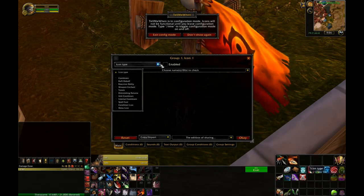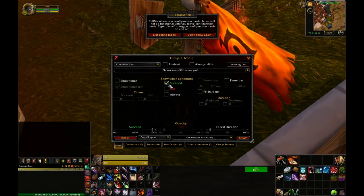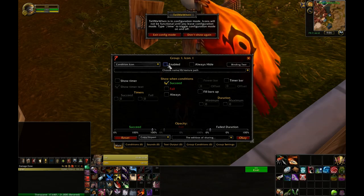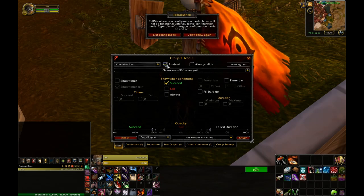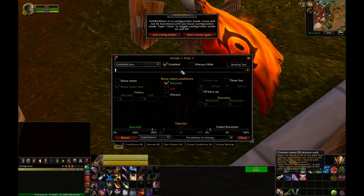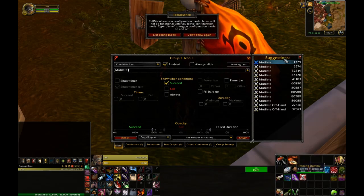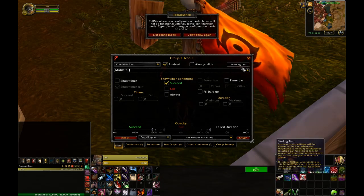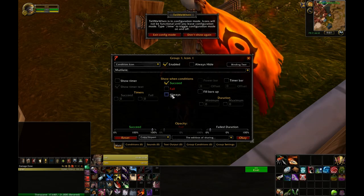I'm going to start off by making my combo points tracker. To do that I'm going to go to condition icon. I'm going to make sure I enable the icon so I can see it in game. I'd like to set my combo points to look like the mutilate ability, so I'm just going to type in mutilate. All this is is just a graphic to demonstrate — that's how you use the condition icon.